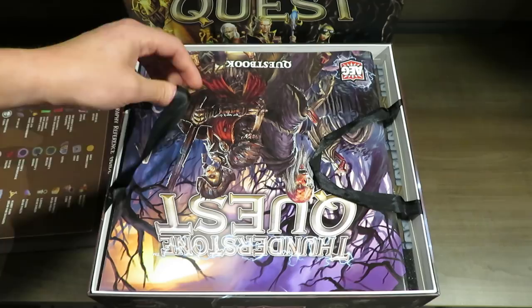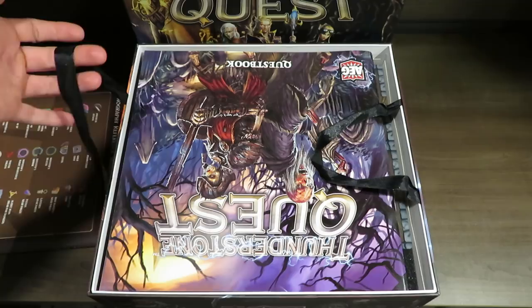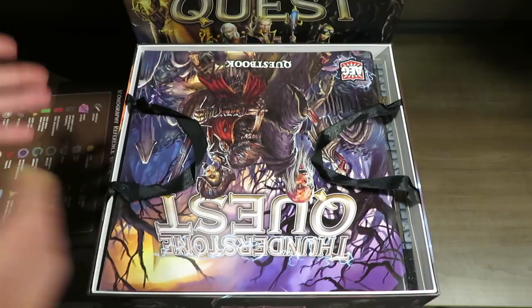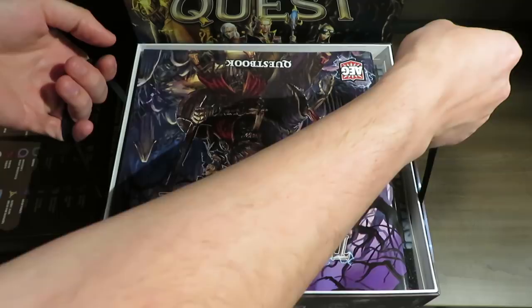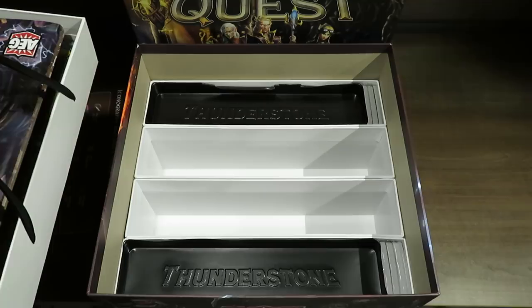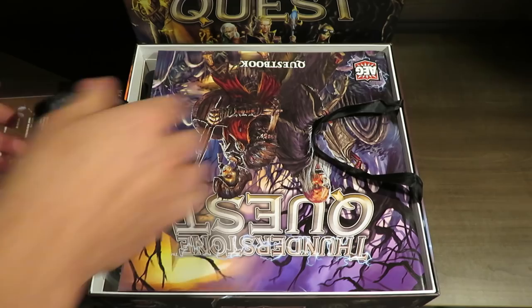When you're unboxing this you'll notice these little handle straps, which is very unique — I have not seen this in any game I've purchased. For a box this deep it makes perfect sense. Pulling them basically separates the top section full of manuals, token boards, and game boards away from the cards underneath. Because the box is so massive and they were smart, they left enough room for all the expansions to go in, so when future content comes out you have space to put it.